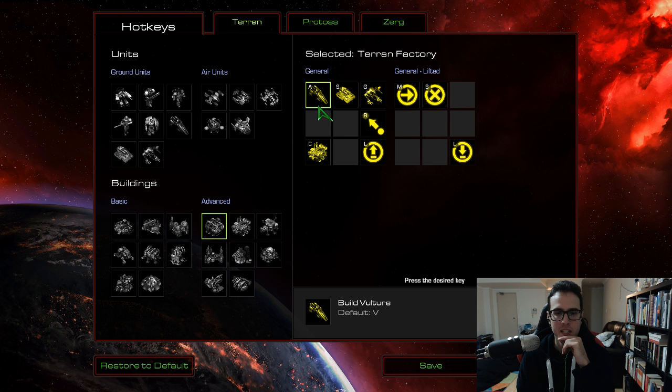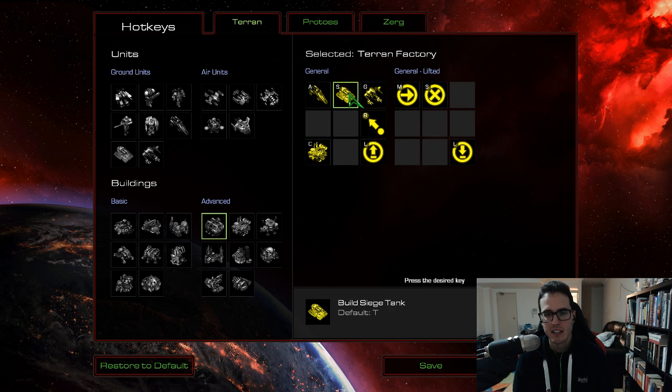Factory: another big one is Vulture, which is on V by default — a little bit hard to reach. This is a unit you need to spam a lot, so I've taken that and put it on A. So Vultures and Marines — the units you spam a lot — are both on A. Siege Tanks on S; T was not too hard to reach but why not make it even easier? And Goliaths are still on G. Machine Shop is still on C.